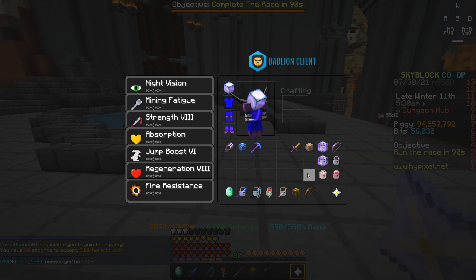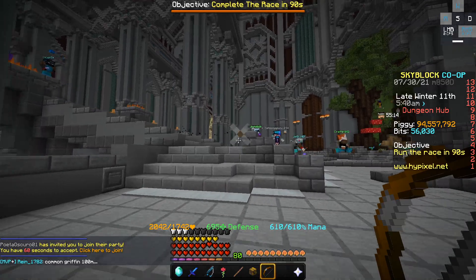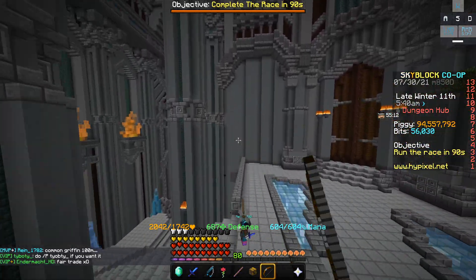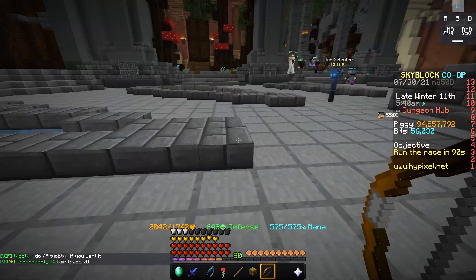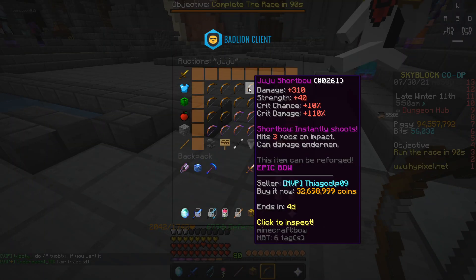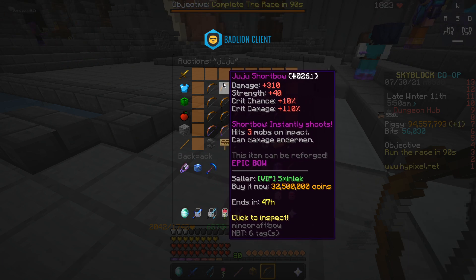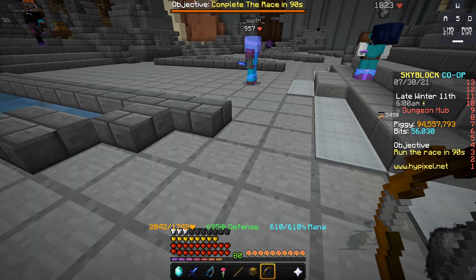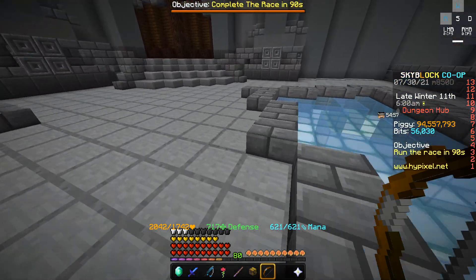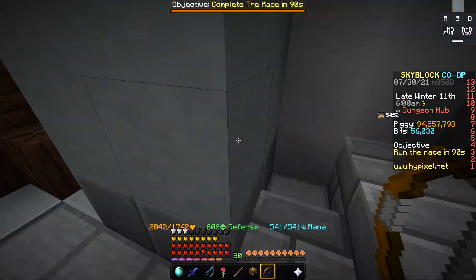The Juju Short Bow is a really good bow because it does damage and fires pretty fast. The Terminator is better but it costs way more coins. If we go on the AH right now, Juju's lowest BIN is worth 32.5 million coins, and I spent about 30.2 million coins — so I made about 2 million coins profit if I sell it within literally two minutes from buy orders.